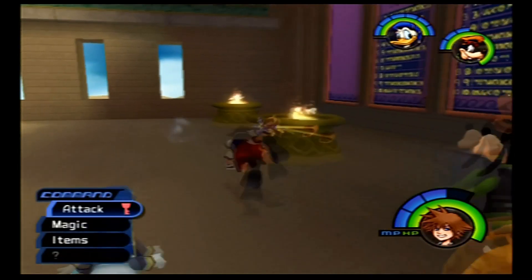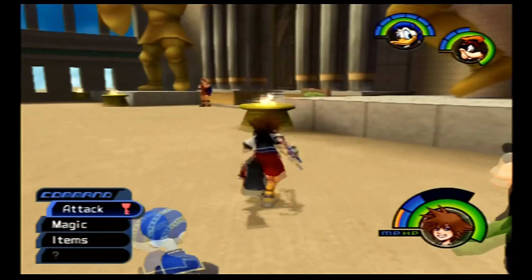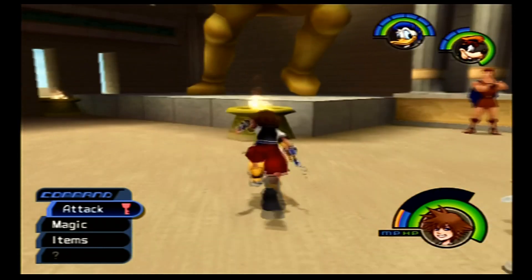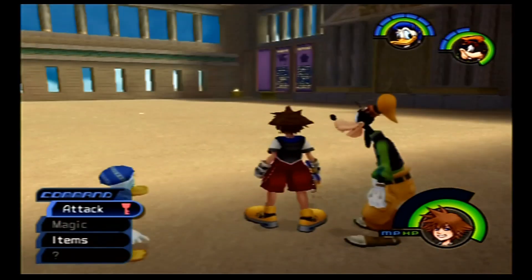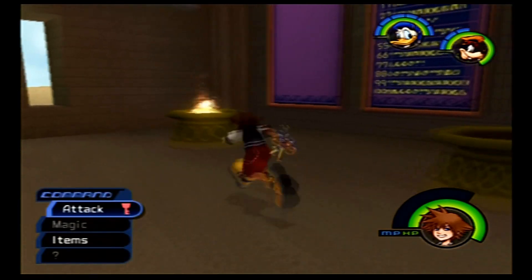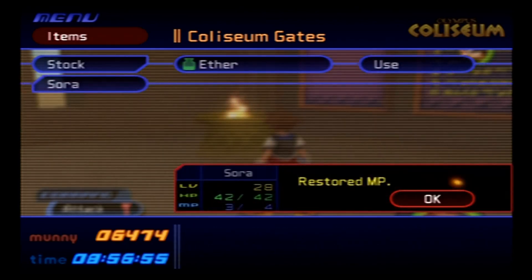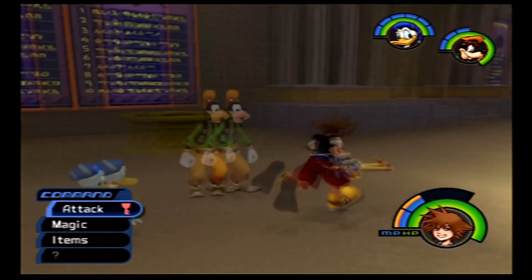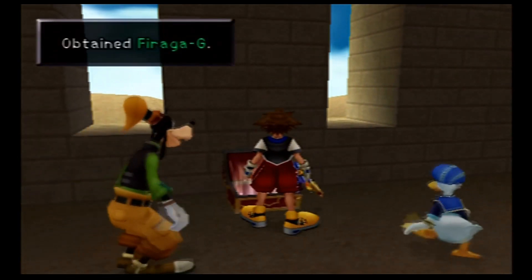You extinguish every torch round the Coliseum — I most definitely hit that! I missed that one! Goofy, why aren't you using MP Gift? Give me the MP Gift. You're seriously not gonna make me do this, are you? Fine. Jerk. Now that all the torches are extinguished, you can open this treasure chest for a Fire-aga Gummy!